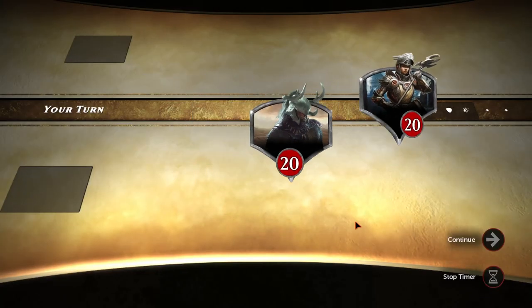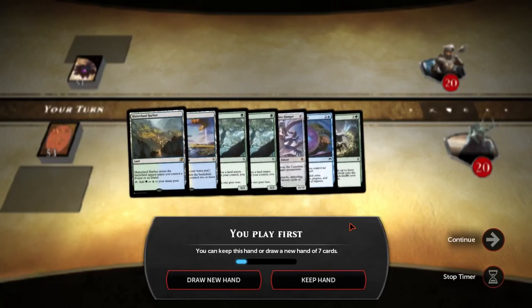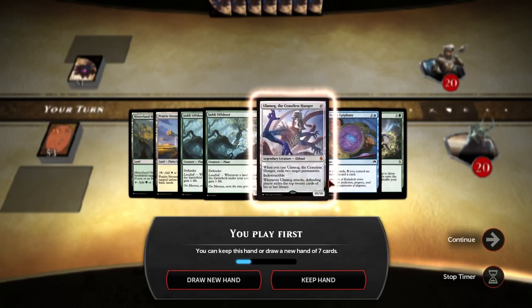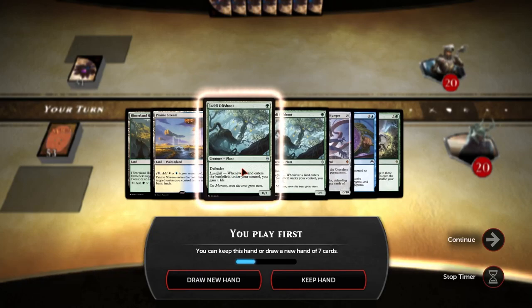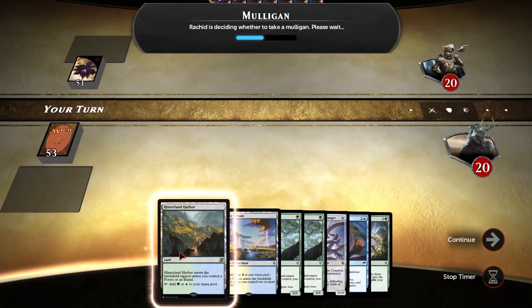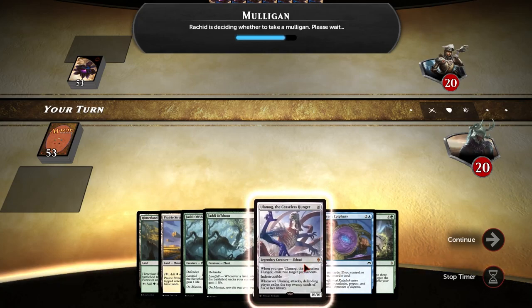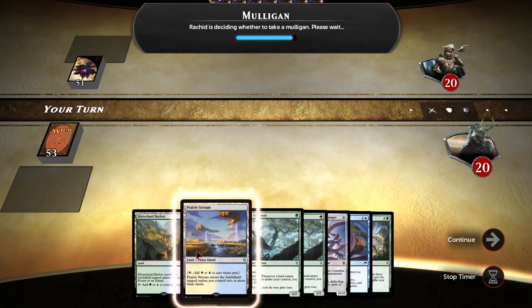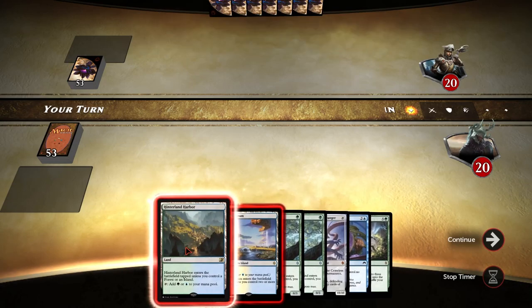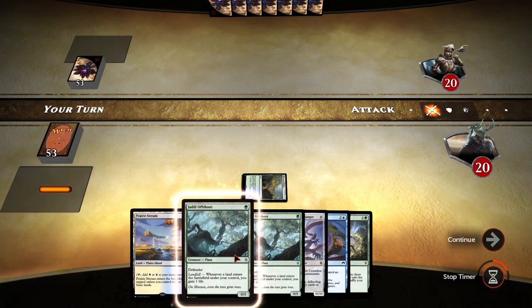Based on my avatar, my opponent is a she, so I'm gonna call her she. At the start of the game you draw seven cards. I can decide whether I want to draw a new hand or keep those — I decided to keep them. My opponent is still taking her sweet time to decide, but I'm gonna play a land. Each of the lands has different colors and gives mana, which is the currency.